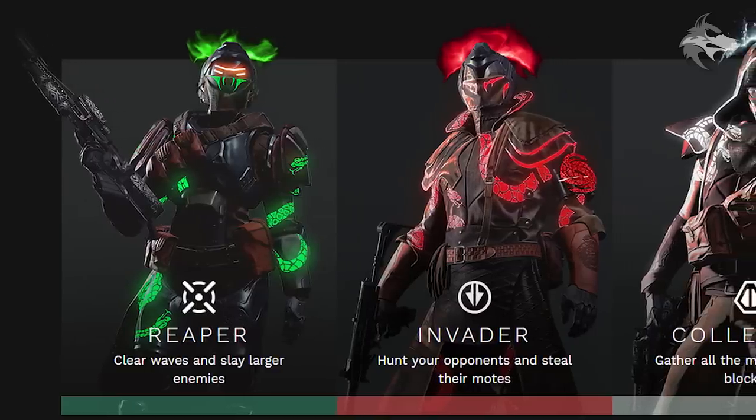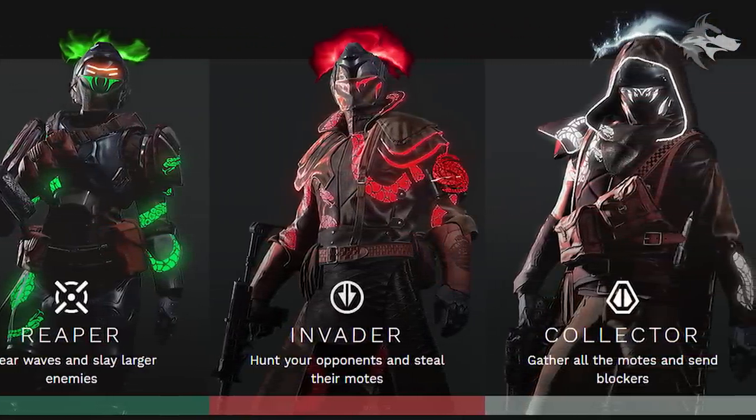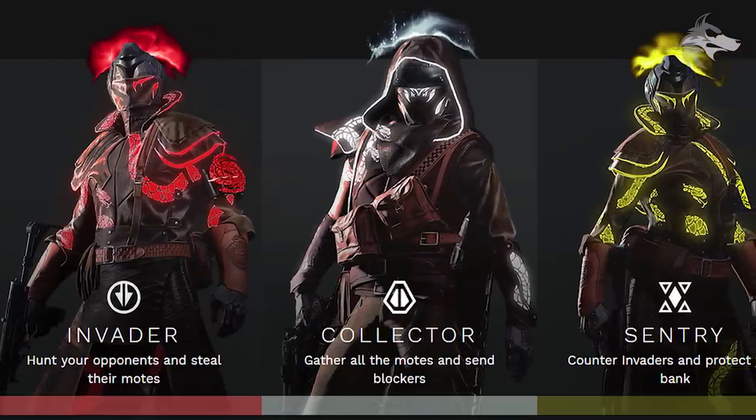We've got the Reaper, designed to clear waves and slay large enemies; the Invader, hunting opponents on the other side of the portal; the Collector, gathering and depositing those motes; and the Sentry, designed to counter invaders and protect the bank.